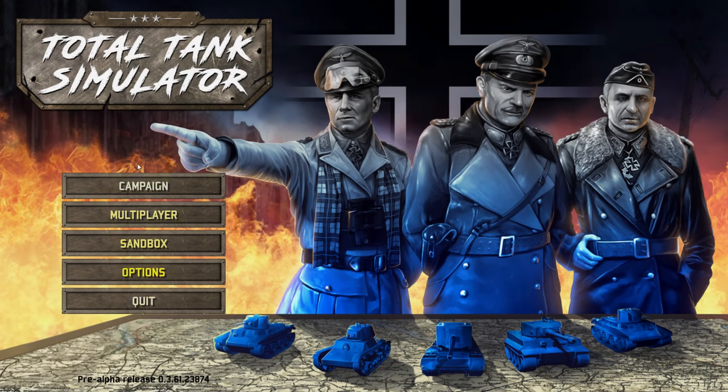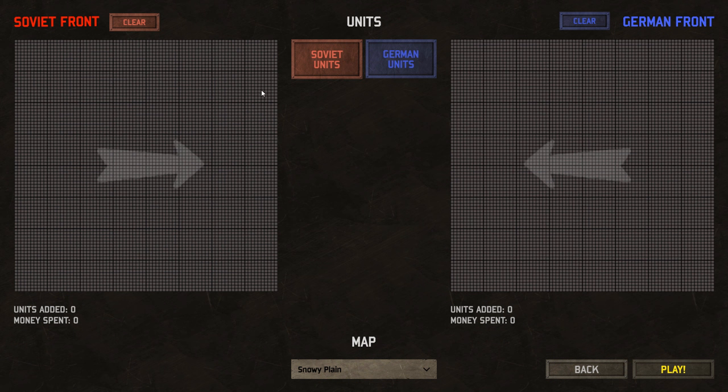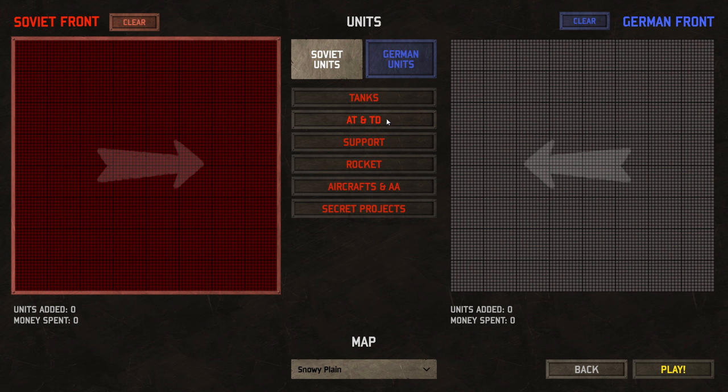Hello everybody, GraceDuelPlays, and we're back with more Total Tank Simulator. These gentlemen have decreed that the world has experienced far too much peace, which means it's time to blow a bunch of crap up. You guys had a couple suggestions. One of them was to have one of each unit on each side and see who wins in the end. I'm very curious about that. I would also like to take a look at a few of the OP units on either side and see how they do against one another.